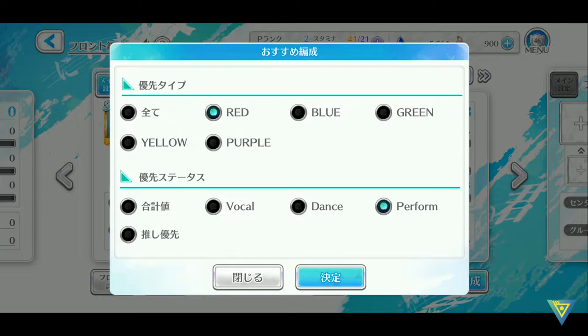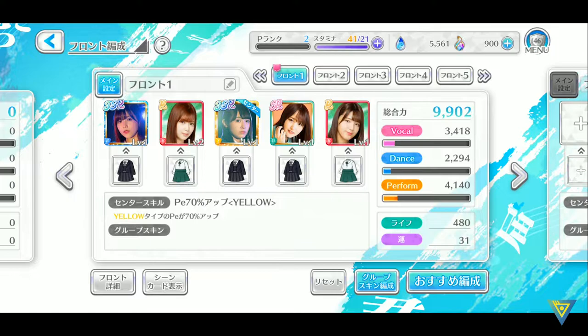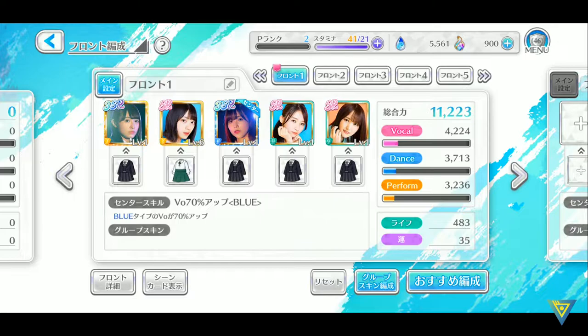Other than that, you can also focus on vocal, dance and performance. Now as you can see I have Risa as center and her skill is performance 70% up for yellow. But it all depends on which member you like, so I'll just bring whoever I like. The scores will definitely be affected but that's what you play the game for, right?